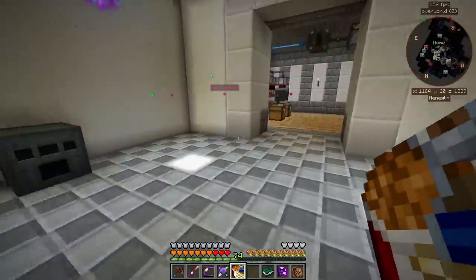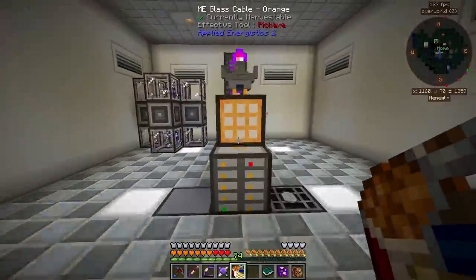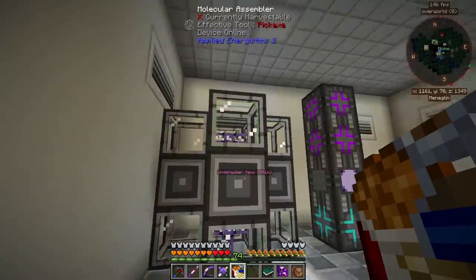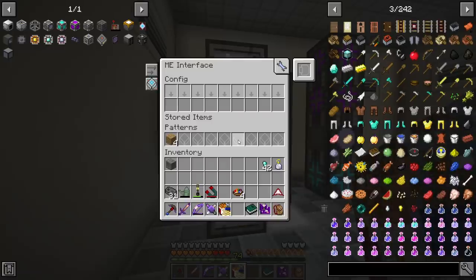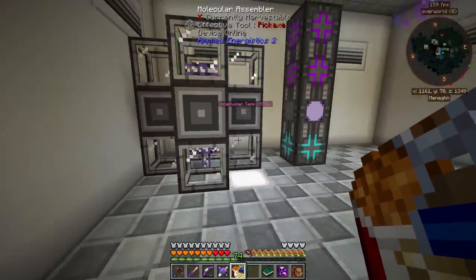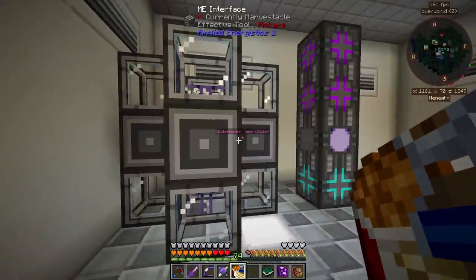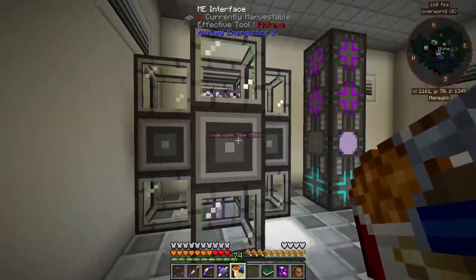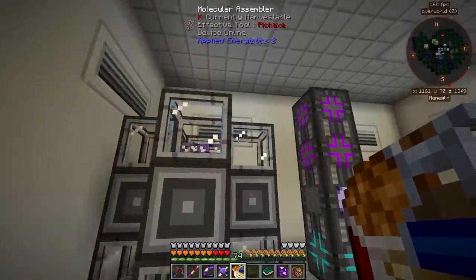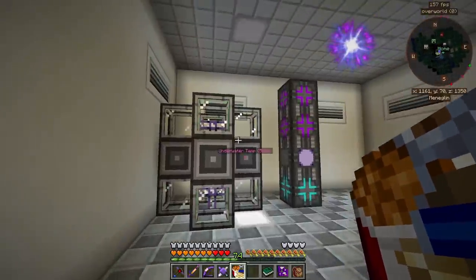Right here I have an alloy smelter, another one, and I have a SAG mill. I do need to put nodes in them. I went ahead and made a couple more, and over here I added some more molecular assemblers up top, and we still have another ME interface. I can put more ME interfaces up top, as the molecular assemblers do not use channels — they just need power. The interfaces do need channels, so currently we have four, and I just need to put some more ME interfaces on top, and we'd basically have a full eight channels used — what I'd call my interface stack.